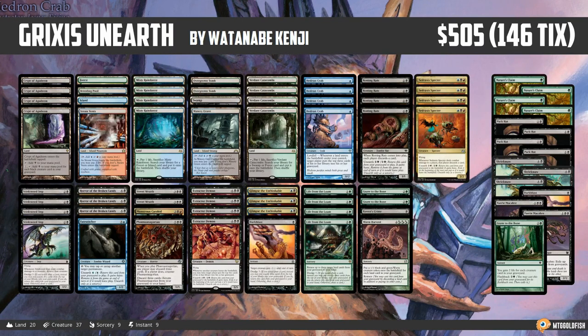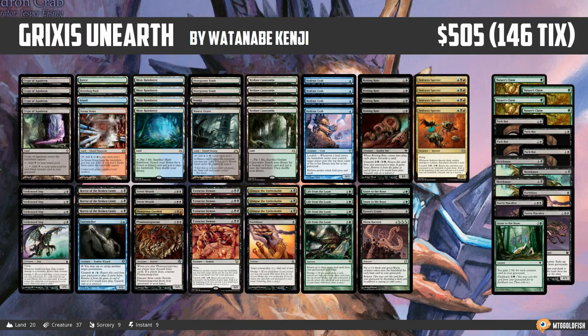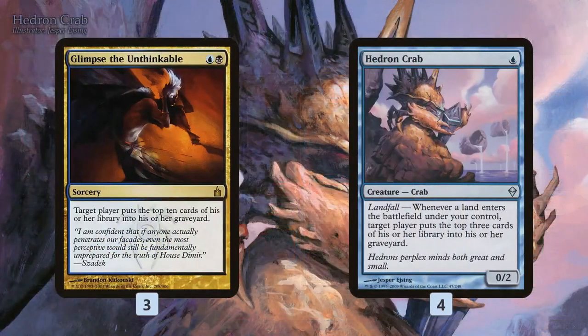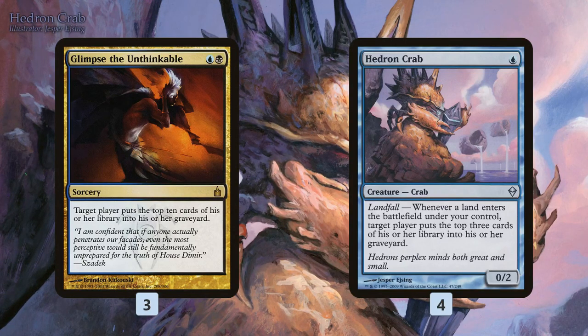We're based around filling our graveyard at warp speed for some really unique payoffs. While it's sort of dredge-esque, it's really kind of a combo deck as well. Step one is getting cards in the graveyard — we want to so desperately that we're willing to play Glimpse the Unthinkable, a card you pretty much only see in mill decks targeting the opponent, because it's just two mana to dump ten cards from your library into your graveyard.